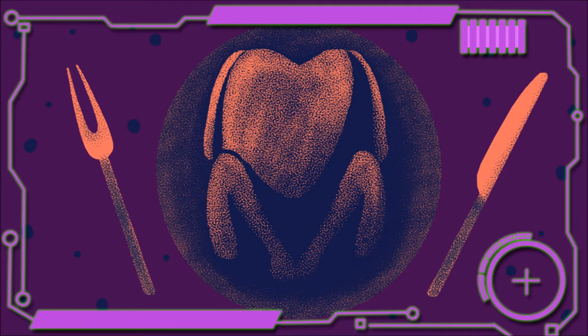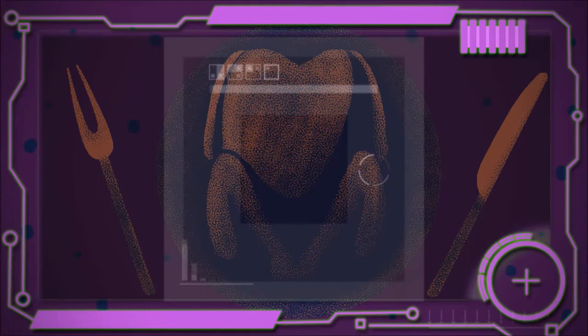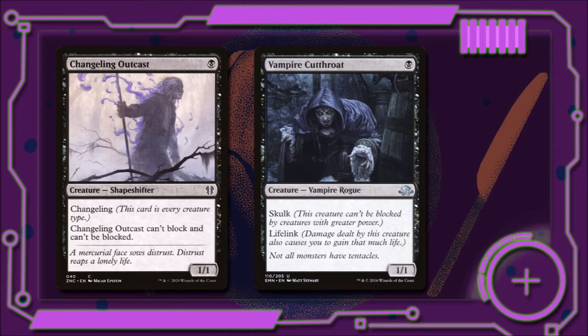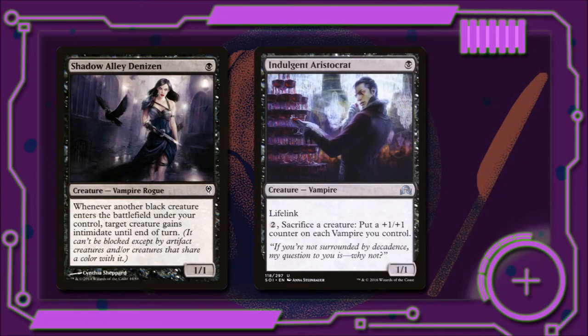In our first section, we've got all the small creatures that have evasive abilities that can really benefit from Sorin's plus-one. Changeling Outcast for one black mana is a 1/1 shapeshifter with Changeling — he can't be blocked, but he also can't block. Vampire Cutthroat for one black is a vampire with Skulk and Lifelink, so he can't be blocked by creatures with power greater than him. Indulgent Aristocrat for one black is a vampire with Lifelink, and if we pay two and sacrifice a creature, we can put a +1/+1 counter on each other vampire we control. Shadow Alley Denizen for one black is a 1/1 — whenever another black creature enters the battlefield under our control, target creature gains Intimidate until end of turn, which is a great way to give any of our creatures evasion for a turn.